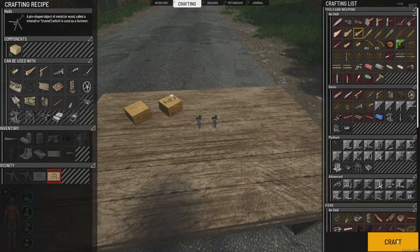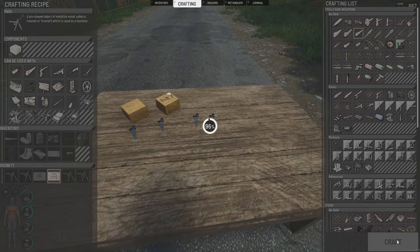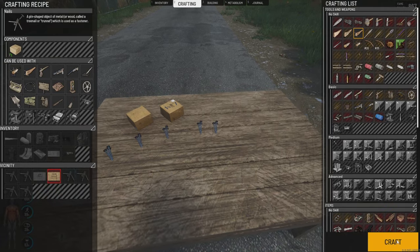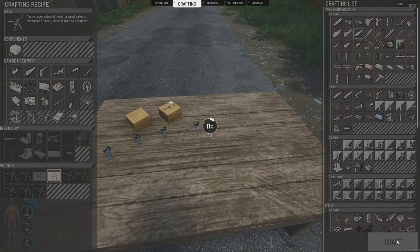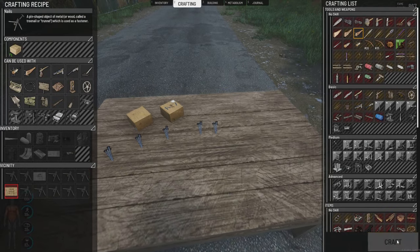Just start hitting craft. You hit that craft button 20 or 30 times — whatever the nails, however many nails there are in a box. I cannot remember.